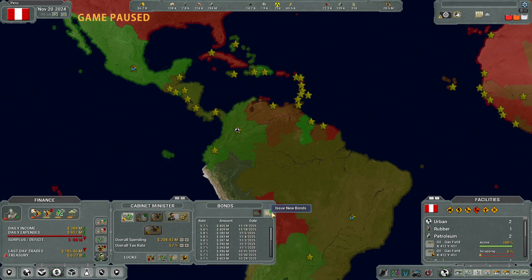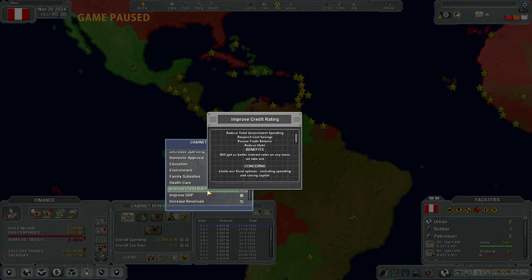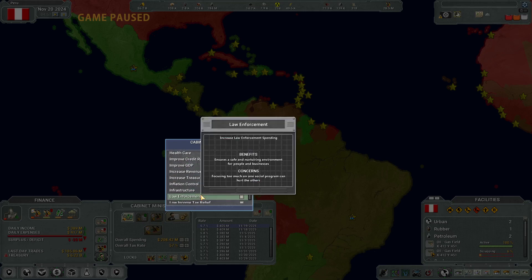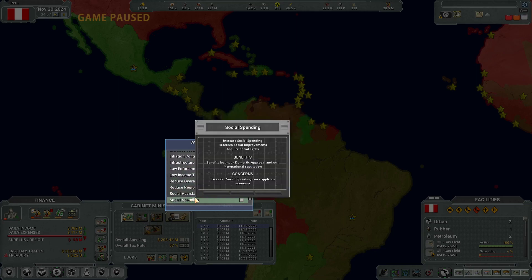We can issue new bonds. We don't have enough money to pay off any of these bonds right now — oh wait, we can pay off these. I see — these are the rates. Improve the credit rating: reduces total government spending, research cost savings, pursue trade balance, and reduce debt. Maybe I want to do that myself. Reduce overall tax rate — no. Social spending.